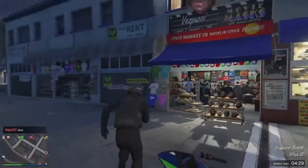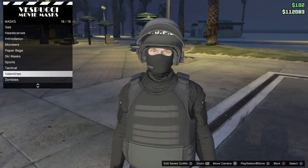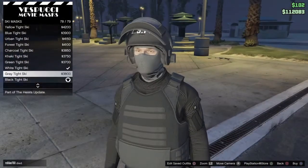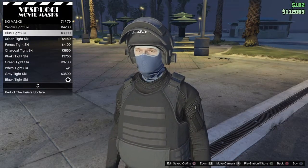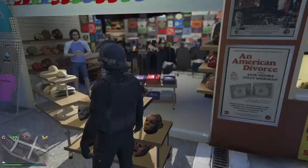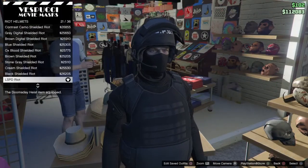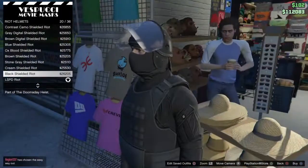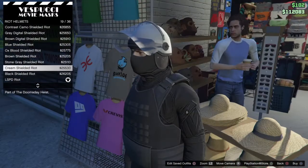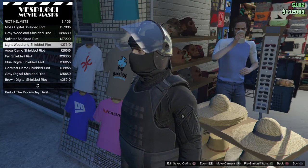Go to masks and find the ski masks. Put on the black ski mask. As I said before, you can put any other color on - you could put the forest one on for a full forest skate outfit. Next go over to helmets or hats, go down to riots, and put on the LSPD riot helmet. It will just glitch on itself for you. You can put any of these on - all black or change the color to forest.